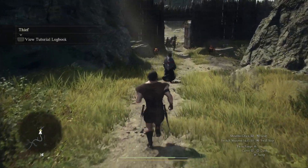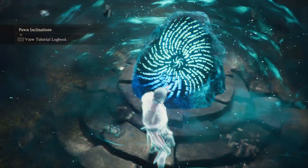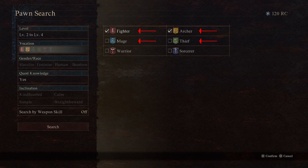Once you arrive at the stronghold and you've created your pawn, make sure to enter the Riftstone and hire two more pawns. A balanced group consists of a tank, a healer, and some kind of damage dealer — so a fighter for a tank, an archer for damage and dealing with flying monsters, a mage for damage and healing, and a thief for damage will make for a well-balanced group.